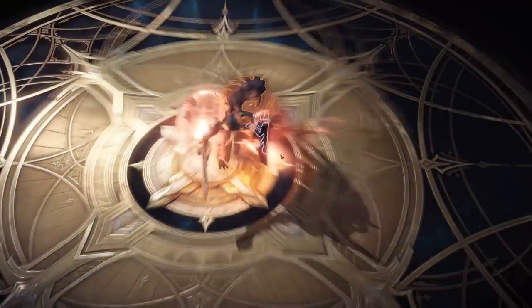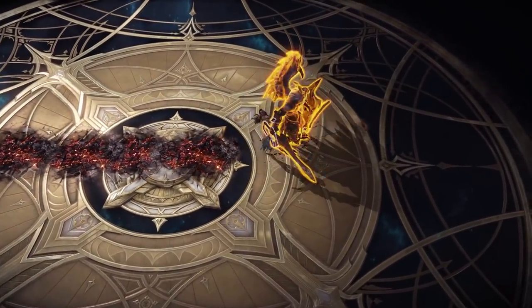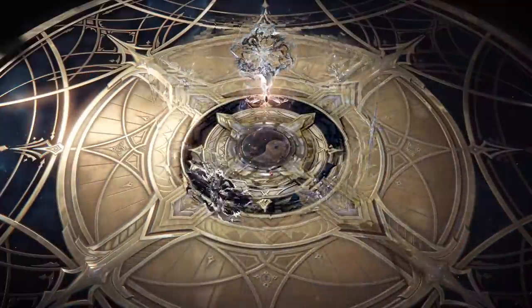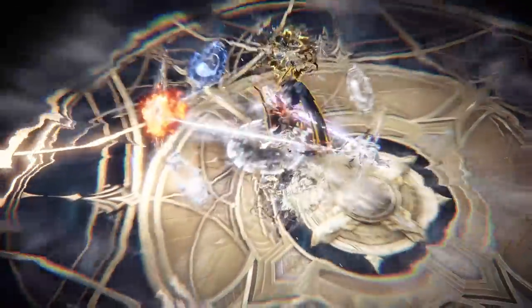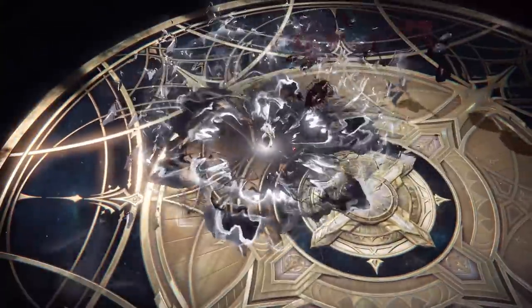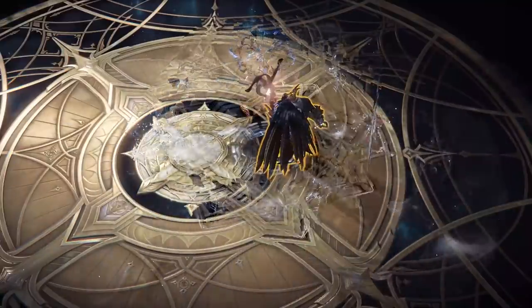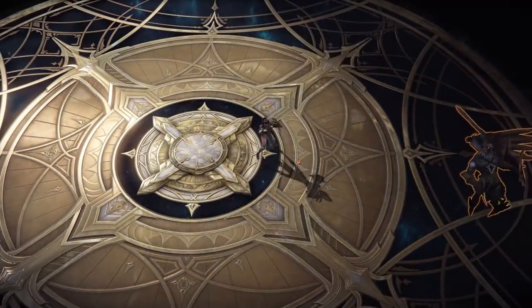Letting go of the key before the meter maxes out also releases a shockwave. Alternatively you have Fist of Dominance, which is an incredible-looking move. With this you use the power of elementals to pull enemies close, then dash within a bubble up to six times striking as you go, and finish in a huge energy explosion. Definitely one of my favourite moves from a visual point of view.